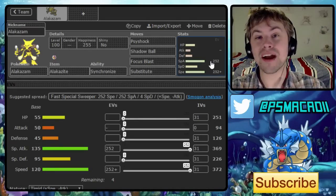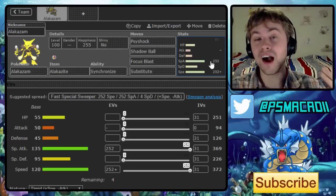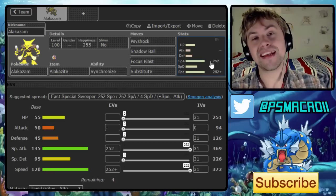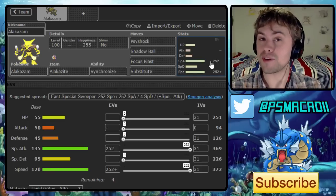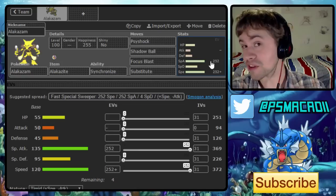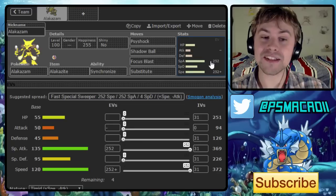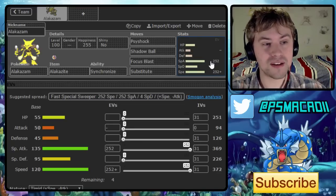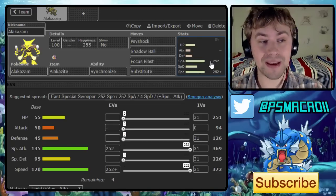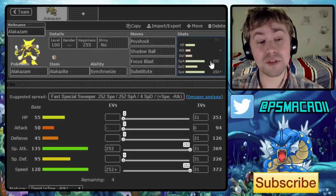What's up guys, McAddy here, and today we're doing a brand new team build video. We're going to be building a team around Mega Alakazam. I made one a couple of months ago, but it paired really well with Gothitelle — that was the whole concept — and then literally the day I recorded, Gothitelle's Shadow Tag ability got banned. So I want to do a team build based around Mega Alakazam, going for quite an offensive one, because I think that's what Alakazam suits really well.